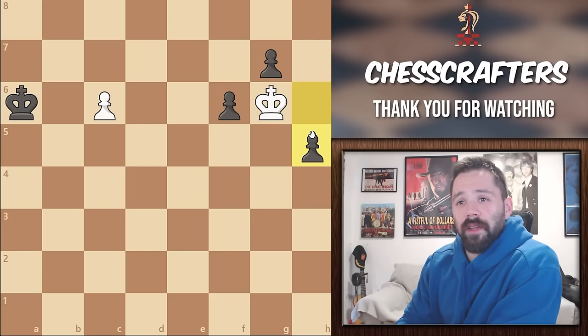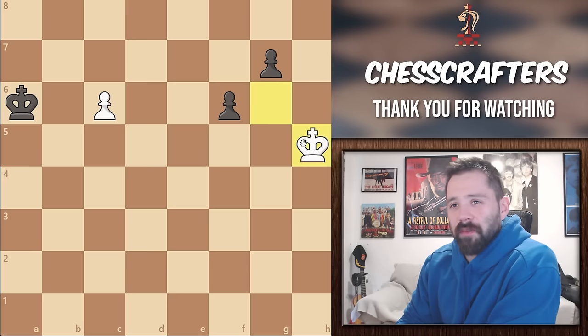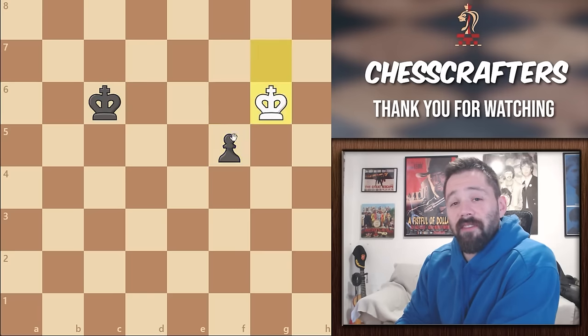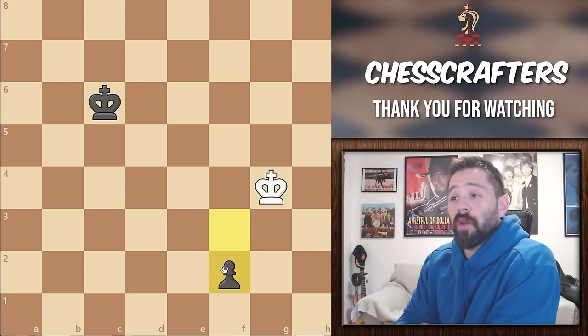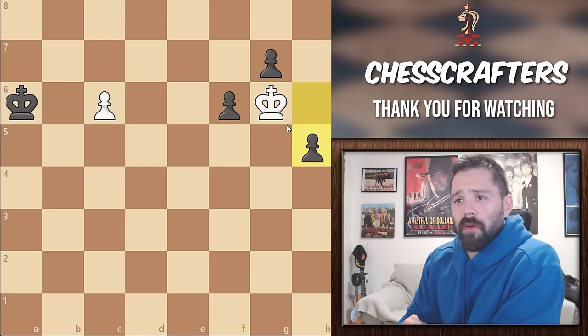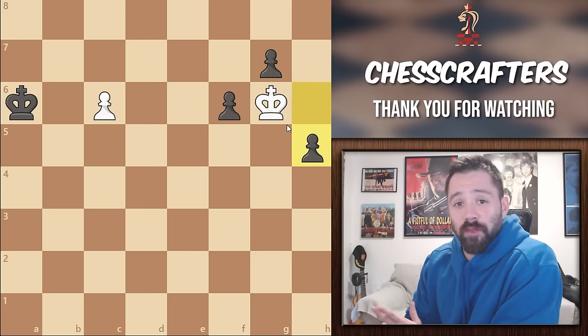How would White respond here? If you said to capture the pawn, unfortunately that's a losing move for White. Black moves his King to B6, White moves the King to G6, Black takes, White takes the G pawn, but sadly the F pawn can make it to the promotion square without the King being able to reach it. White committed too early to one plan, which was capturing the pawn.